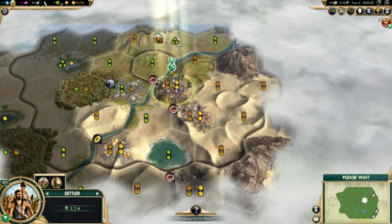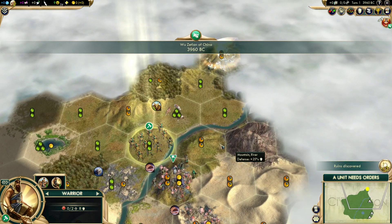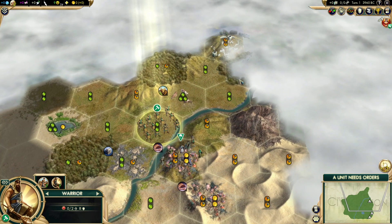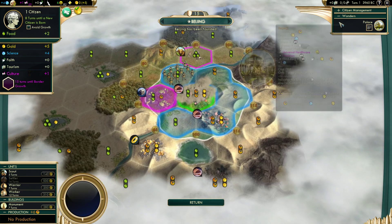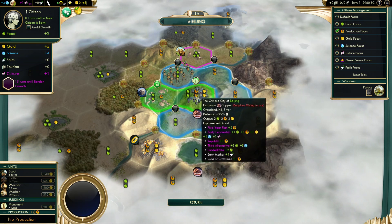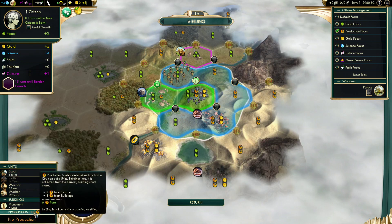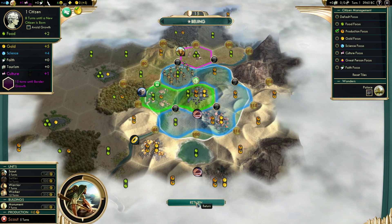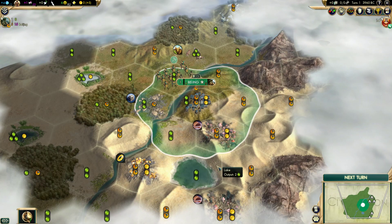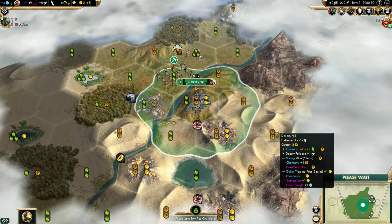I'm settling right here. We'll be production focused but work the stone. Since we're on a hill with copper, we get GPT plus an extra hammer — this tile also has a hammer, so we're plus two hammers from the minimum start, six total, 50% better than minimum. We'll research Pottery first because going Tradition and wanting a shot at Desert Folklore means our opening build will almost certainly be scout, scout, then shrine. No question — gotta research Pottery first.